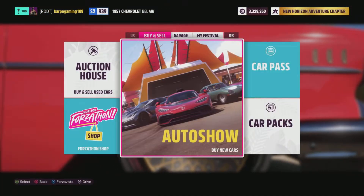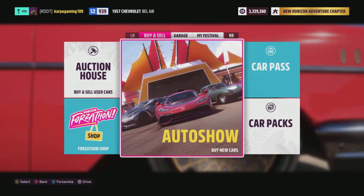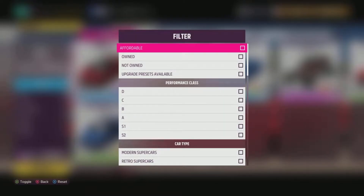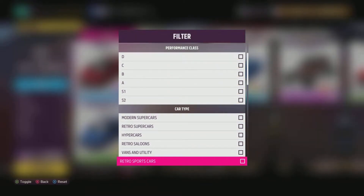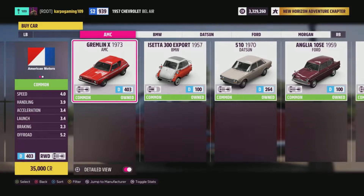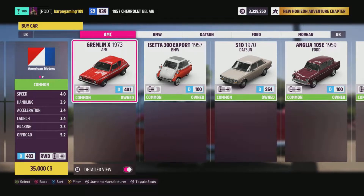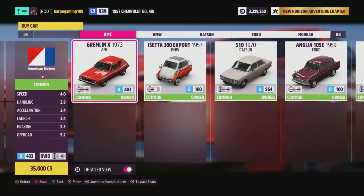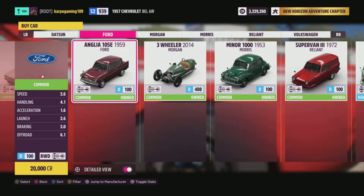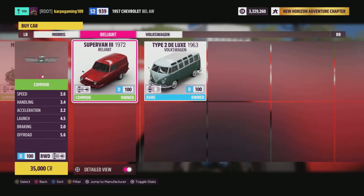First thing first, head over to the Auto Show under Buy and Sell, and we're going to go in under Filters and search for coat cars. This is going to be the easiest way you can see all of the coat cars available for you to purchase. If you don't have any, they're all low credits — all under 50,000 credits for any of these coat cars.